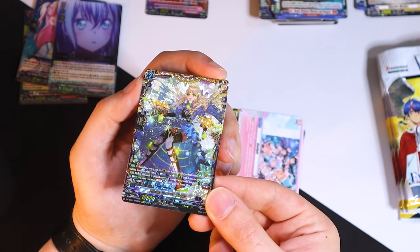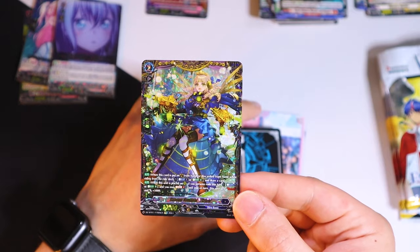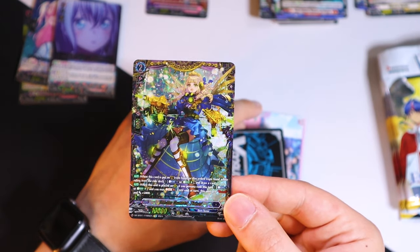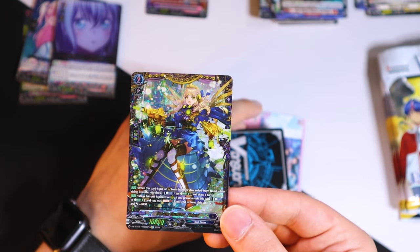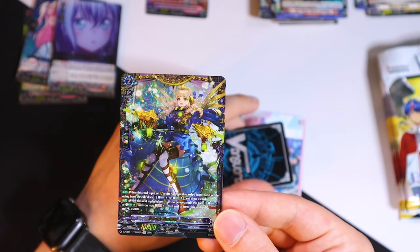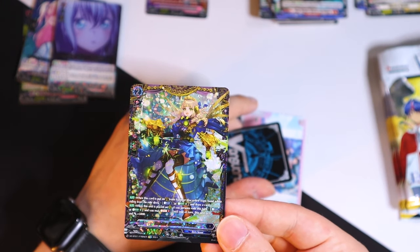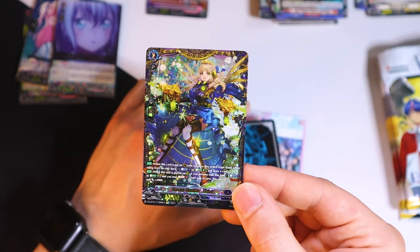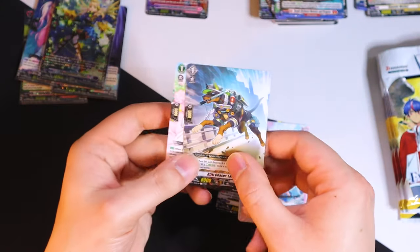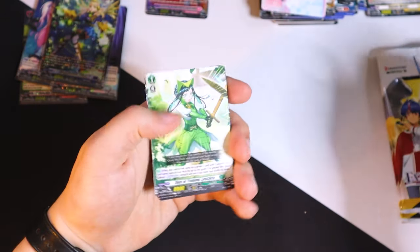This is a music card — Tiscar — that looks nice. This is the one where if it's on the guard circle or discarded from your hand when you're riding from the ride deck, you can count last one or energy blast 2 to draw a card. Then when this is placed on rear, if your persona road, you can count last one or energy blast 3 to soul charge one and give this unit boost and 5k — whoa, that looks nice. Going to sleeve that. Put that off to the side — and just some rares.